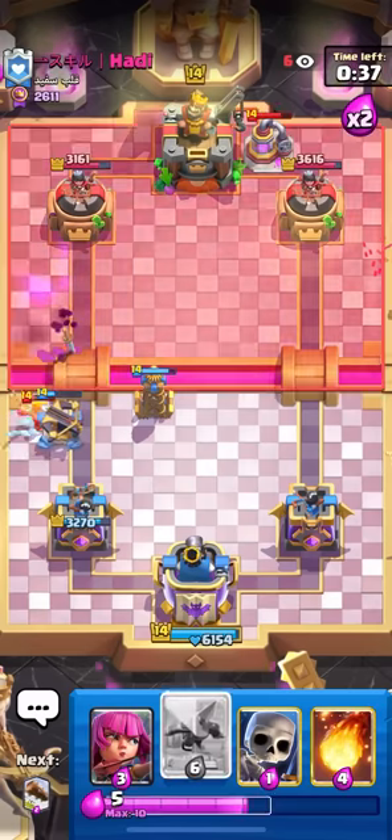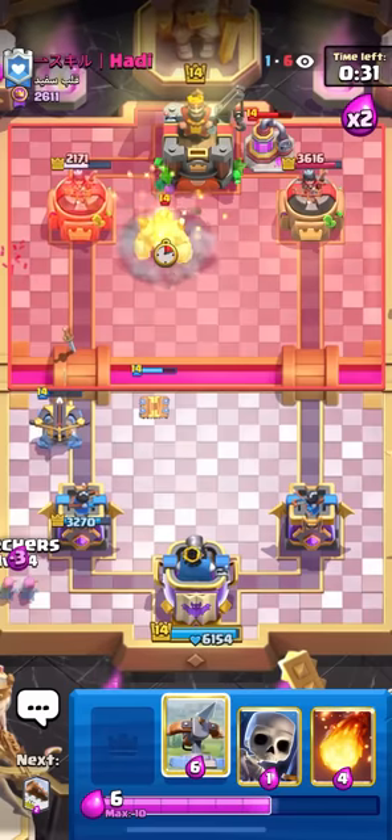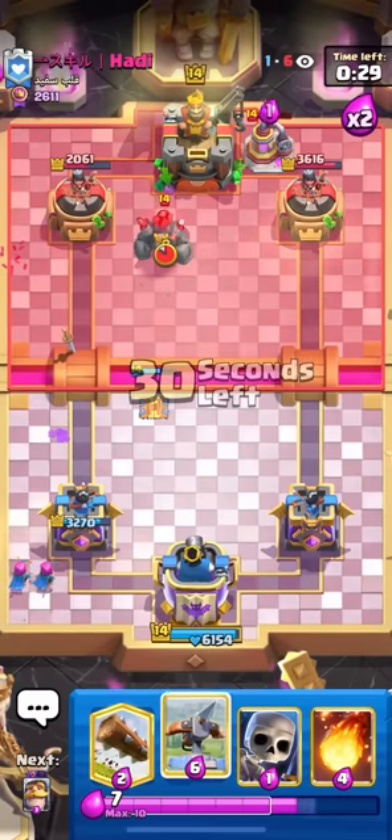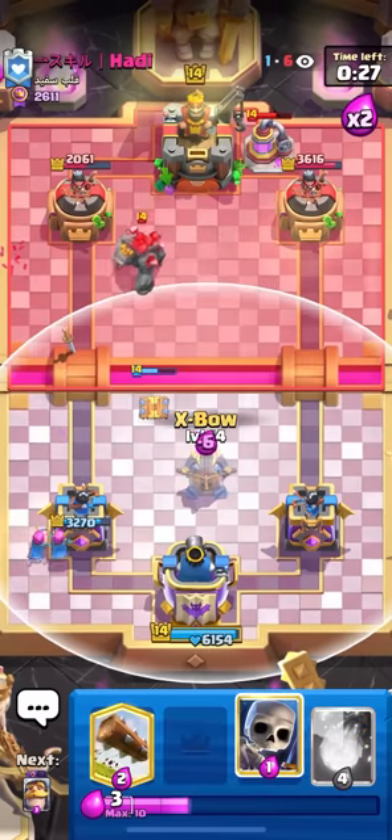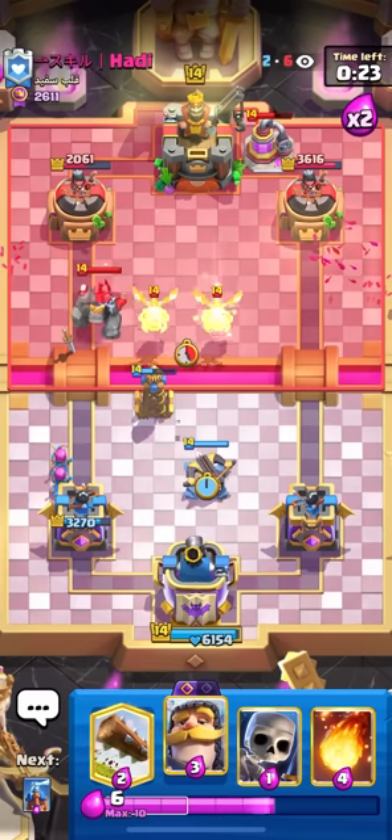Ice Spirit to freeze that Barbarian Barrel. We're going to get a decent lock-on, which seems fine. But at the same time he's probably just going to start Goleming now. But that could win us the game — if I play perfect defense the rest of this match, then there's a chance I just win off that. We'll have to see how he wants to play this.